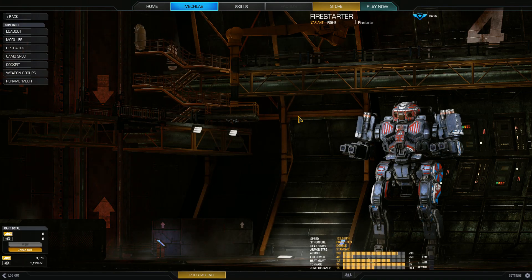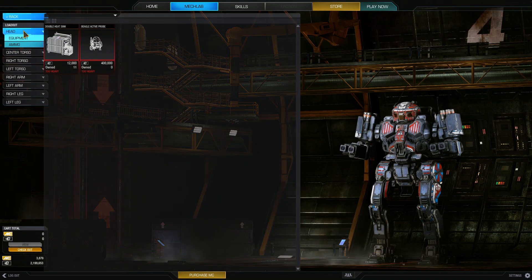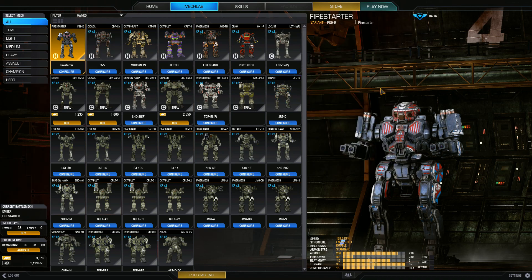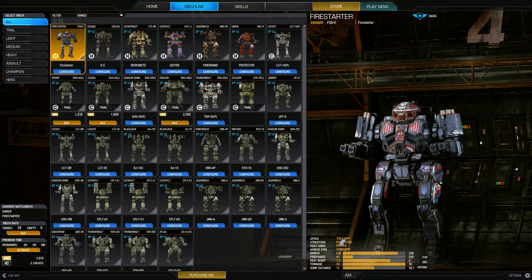Still getting used to this UI that just came out today. Hard points: Ballistics 4, Energy 4. It's got a unique setup from what we normally see. I can't drag the mouse over there to click — that's kind of dumb. I'd like to just be able to click that directly.